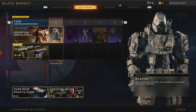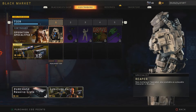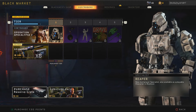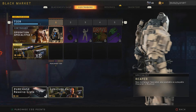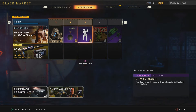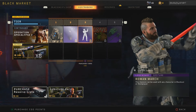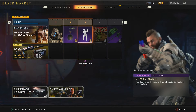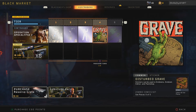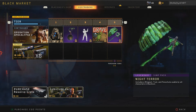For tier one we get the Reaper Specialist, which has a very new aesthetic look compared to what we saw in Black Ops 3 — he looks really nice. For tier two we get the Kaboom weapon charm, which is really cool. For number three we get the Roman March gesture, which is a firework gesture. Then the Disturbed Grave sticker, which looks pretty cool. Next we get the Night Terror jump pack for Blackout, which also looks really cool.